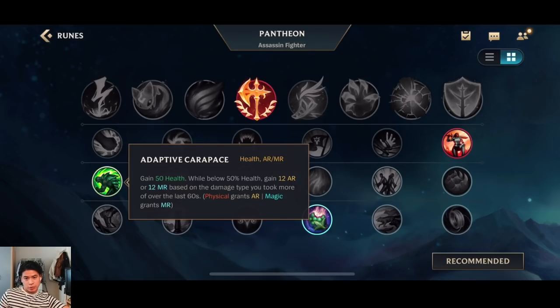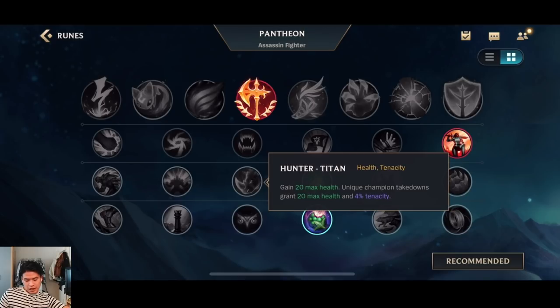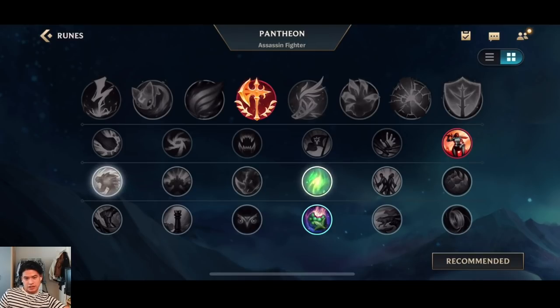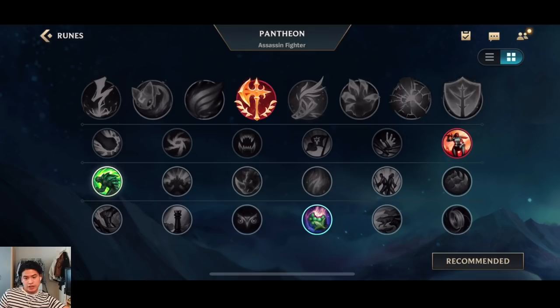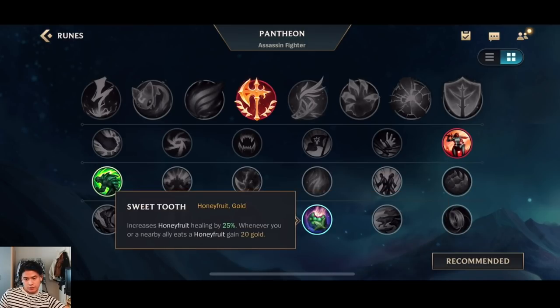Otherwise go Second Wind when you have a hard matchup where you expect to get poked. You can also go Hunter-Titan for tenacity and HP, but remember it's unique to champion takedowns so it's not as insane — usually I go Carapace or Second Wind. Sometimes if I really need the tenacity I'll go Hunter-Titan. For the third row I go Sweet Tooth. You could also go Hunter-Genius, but I think Sweet Tooth is just way better.